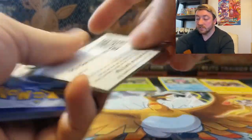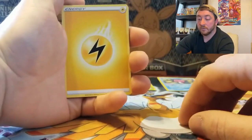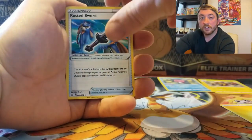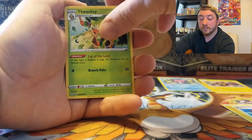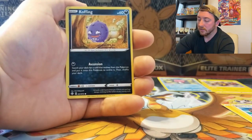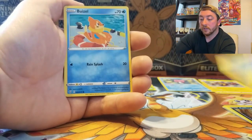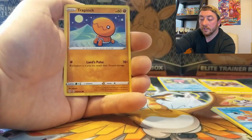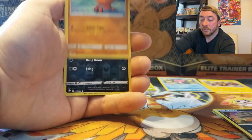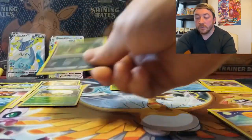Back to back packs with hits. Pack six starts with a Lightning Energy, Rusted Sword, Rotom, Thwacky, Coffin, Shinx, Weavile, Nickit, Trapinch, a reverse holo Spinner Rack, and a Dreadnow. Nothing out of that one. Let's hold out hope for that last Charizard pack in this first Dracapult V-Max box.